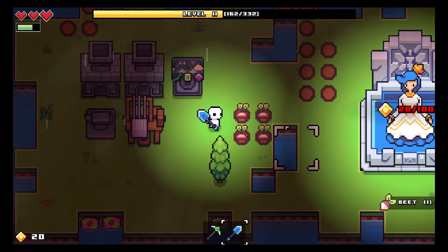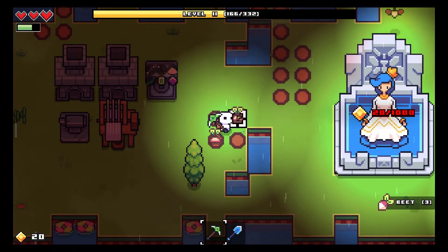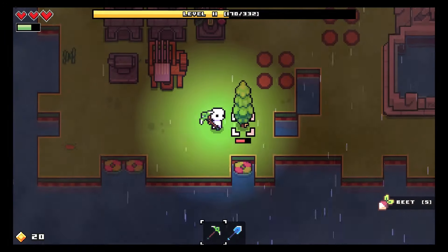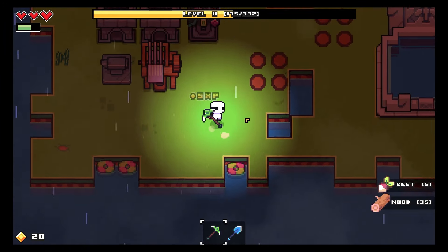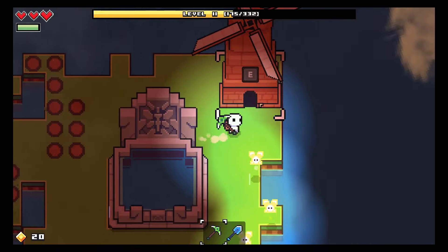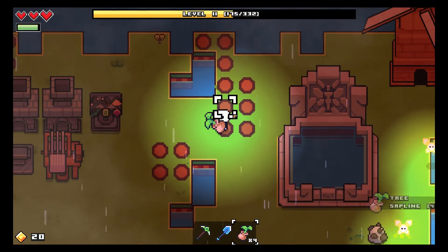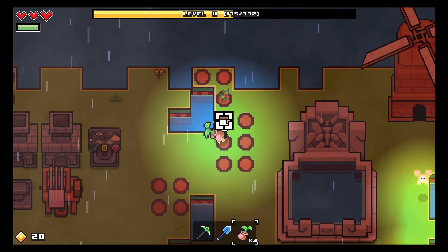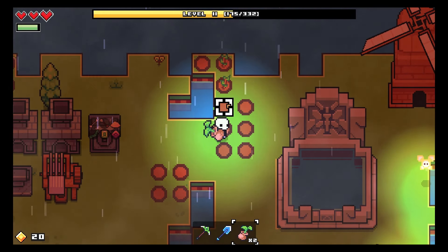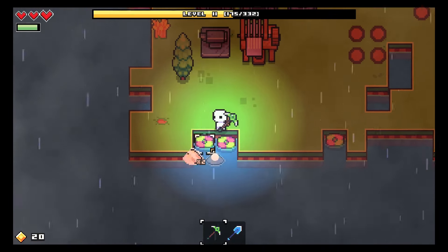Our beets are ready! We just bop them - nice, we got two from that. Actually we already had one, so loads of beets, that's cool. We can make more seeds now as well. This weather is crazy! We've got four tree saplings so we can get four trees - let's plant them. One, two, three, four. I hope I do not get struck by lightning and I hope none of the trees do either.